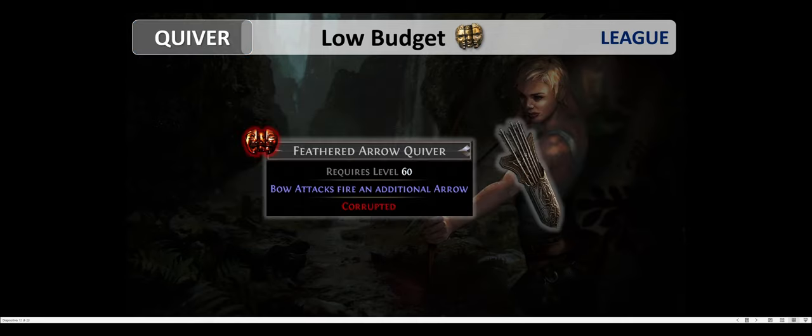For the low budget option we can also use a normal item in the quiver slot, and the ideal corruption here is Bow Attacks fire an additional arrow. You might think this is rather expensive, but the truth is you can self-craft it cheaply. Just put all normal bases on your loot filter, then Vaal all the normal quivers you get — about one in 100, roughly 1% chance, you will get this implicit modifier.